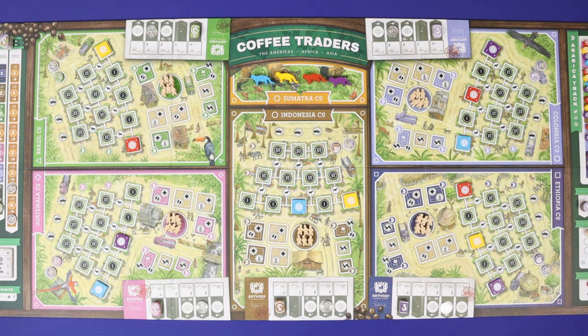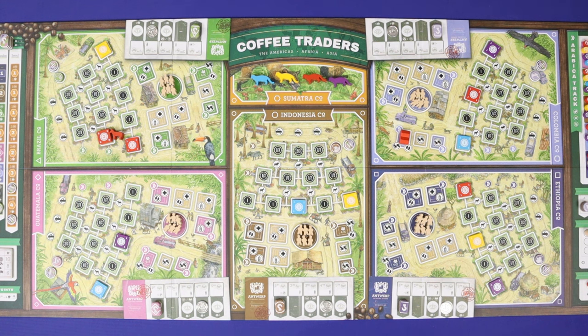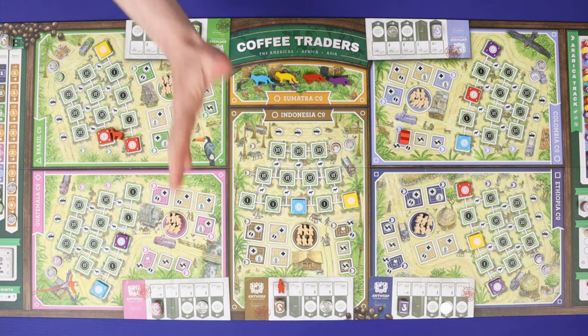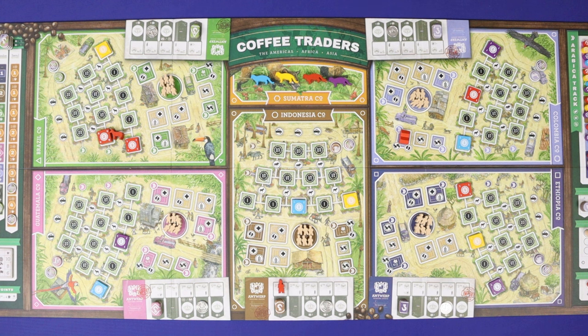Coffee Traders is a game about the fair trade coffee industry around the world. Three to five players play the role of fair trade coffee companies. They will work to increase the quality of five different fair trade cooperatives around the world, building new plantations and buildings, earning points for how much they improve a specific cooperative as opposed to their opponents. Separately they'll trade with those same cooperatives, where it will earn them the most valuable coffee to complete their contracts. The player who earns the most points from building cooperatives and trading in coffee over three rounds of play will win the game.